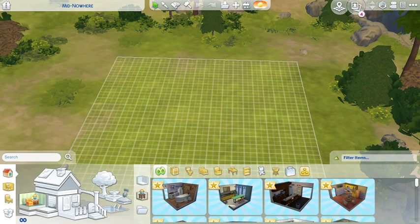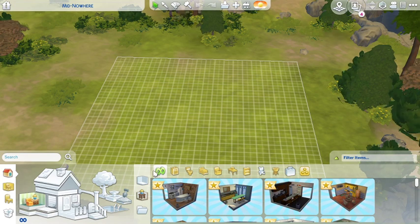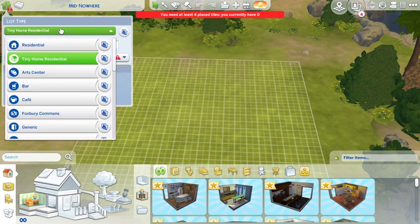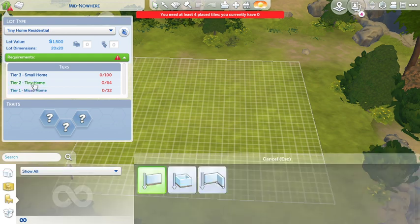Last time we tried to stream a build it didn't work, but right now it looks good so let's get going. I'm going to be recreating a tiny home from a photo I got from Google. We're going to try and go for the 64-tile tiny home, but if not we'll go small home either way.